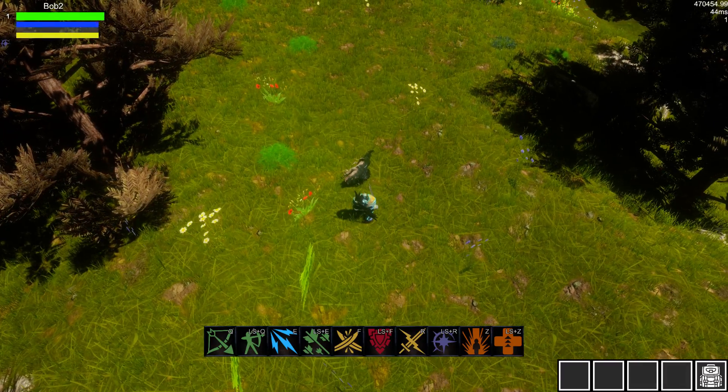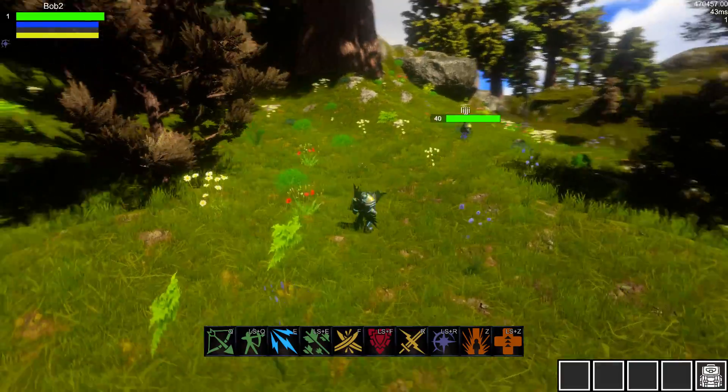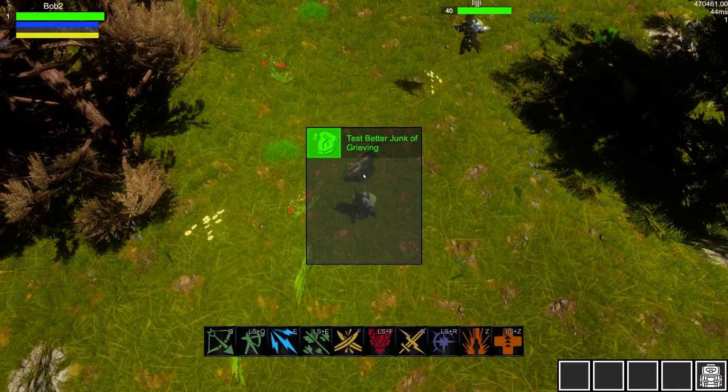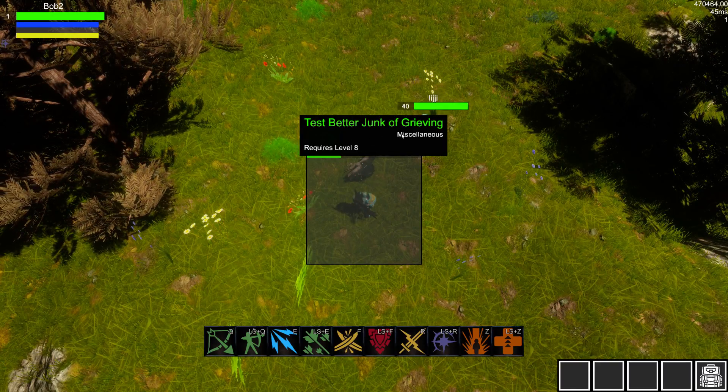If a player is looking for spell power gear, they can put on their runestone. So you can see this one is a test — better junk of grieving.